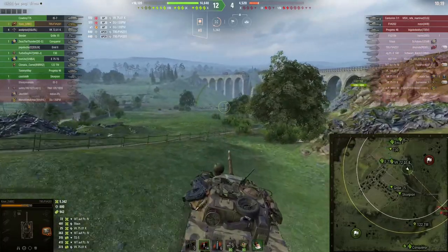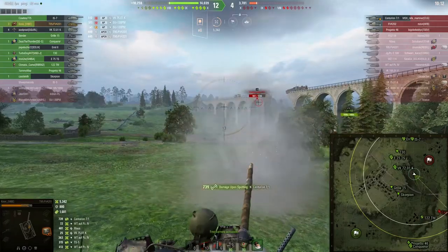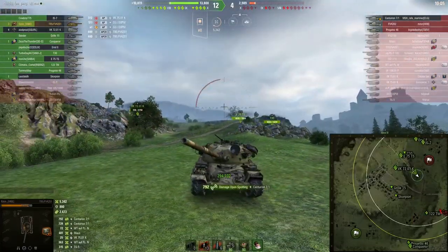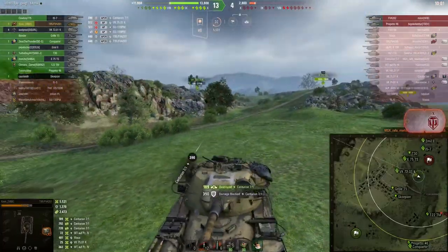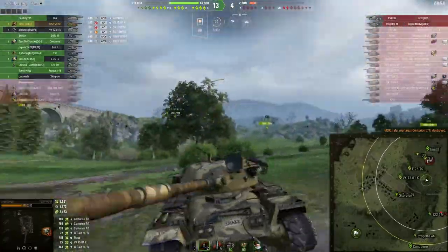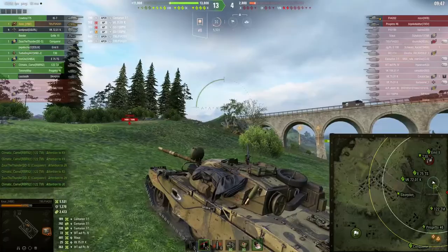I was able to get the Chieftain and I got the 3D style out of the FAME store. Let's just look at this 3D style real quick - it's quite nice. I quite like the 3D style for the Chieftain, it's one of the better 3D styles. It doesn't look like it's got rocket launchers and stuff on it - it just looks like it's painted and loaded up for battle.